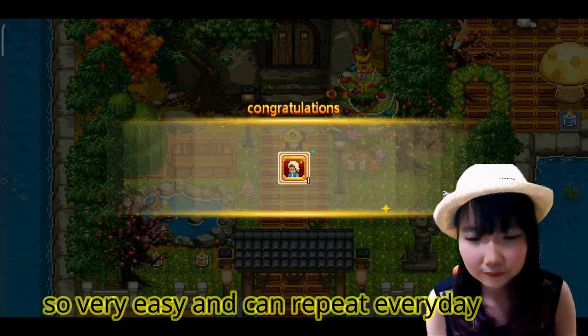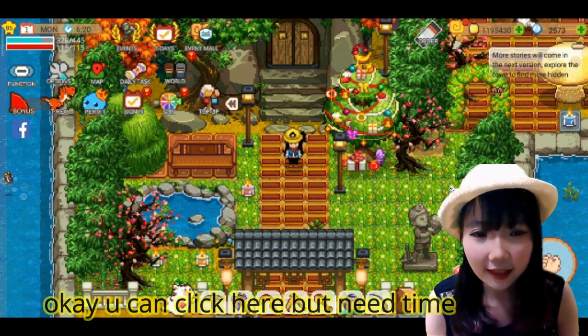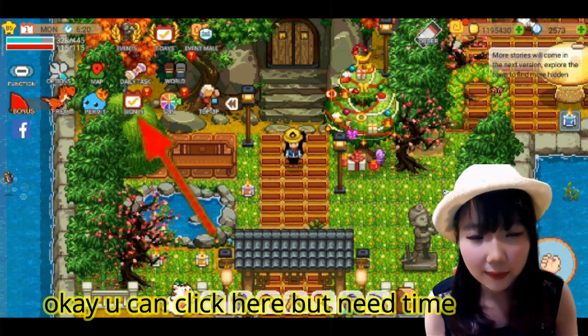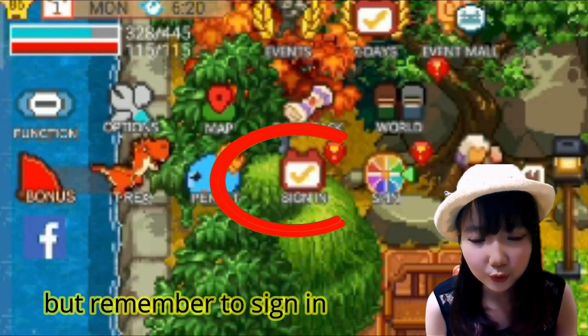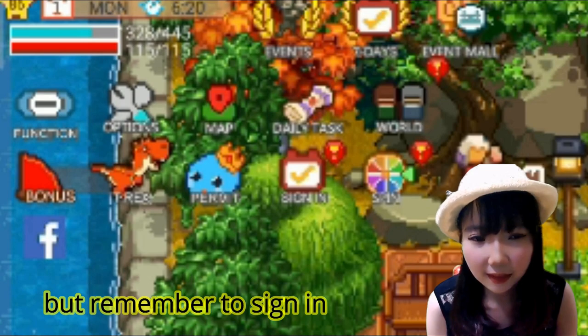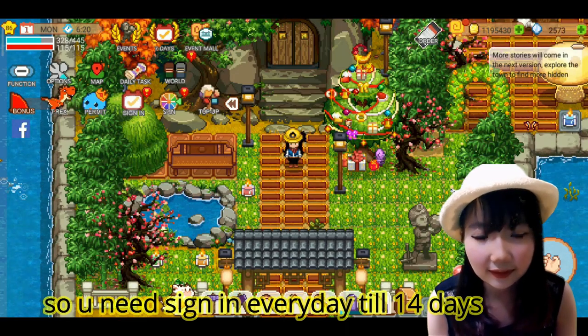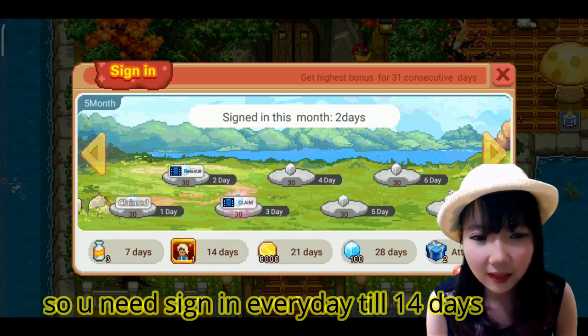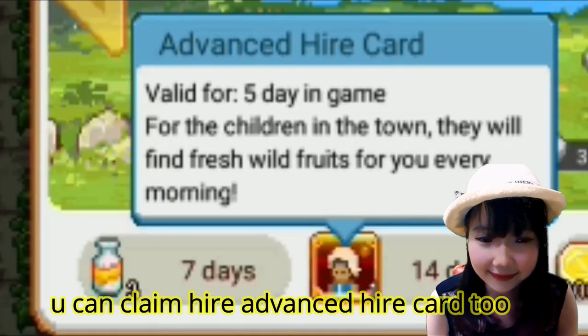Jadi bisa dilakukan setiap hari. Terus ada lagi cara yang kedua yang agak bakal lama dikit. Jadi setiap kali kalian sign in, dia bakal dihitung. Selama sign in itu dia akan mendapat sesuatu guys. Jadi selama 14 hari kita bakal dikasih lagi advanced high card.